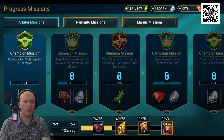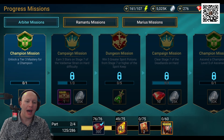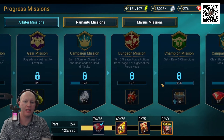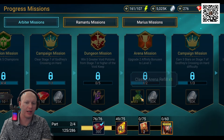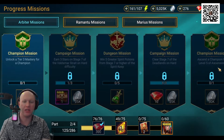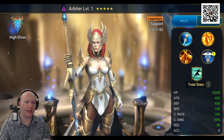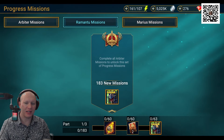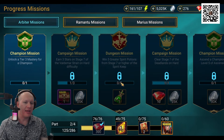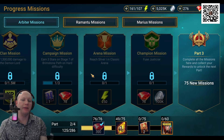Number six is continuing through the missions. These progress missions guide you through the game and tell you what direction you should be going. I'm currently working through the Arbiter missions, and you unlock more as you progress. Continuing through them gets you potions, energy, arena refills, silver, gear, and even a sacred shard. At the very end you'll be able to get Arbiter, along with other characters like Ramatu and Marius. It's really great to just continue on and get a whole bunch of resources for doing things that help you progress through the game.